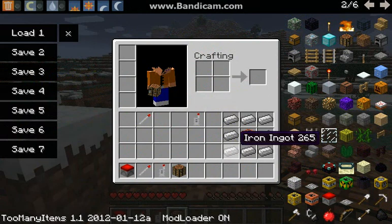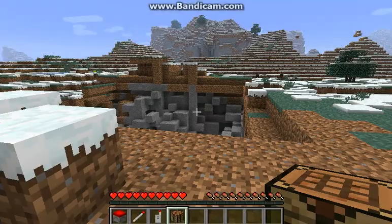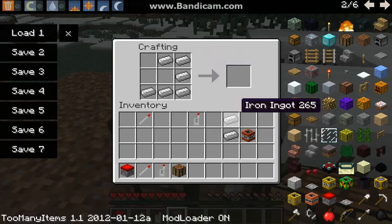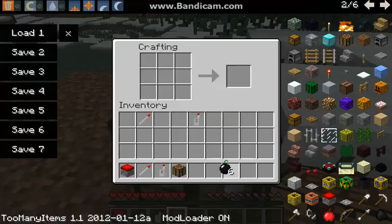Now let me show you how to make the classical bomb. You just grab it like this — and I put the TNT in the middle, and there you go.